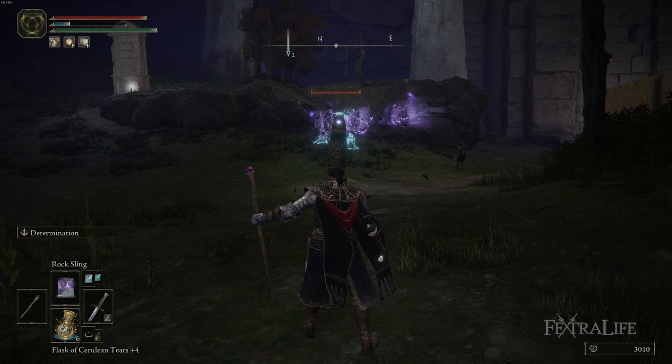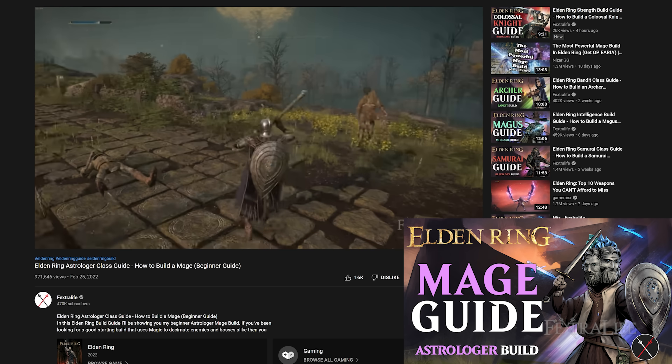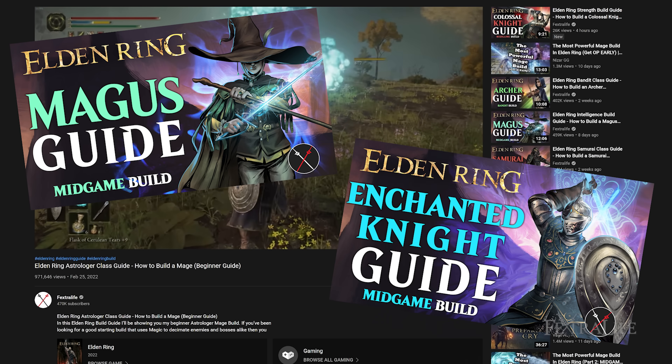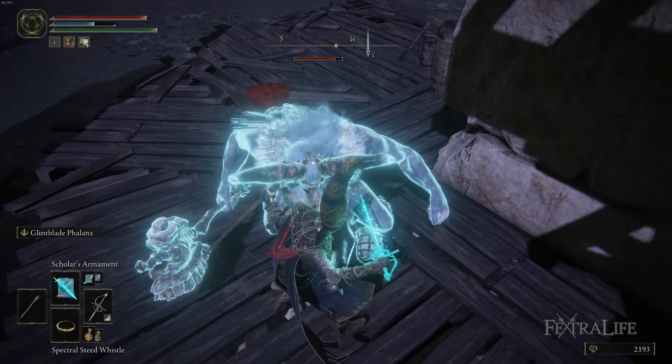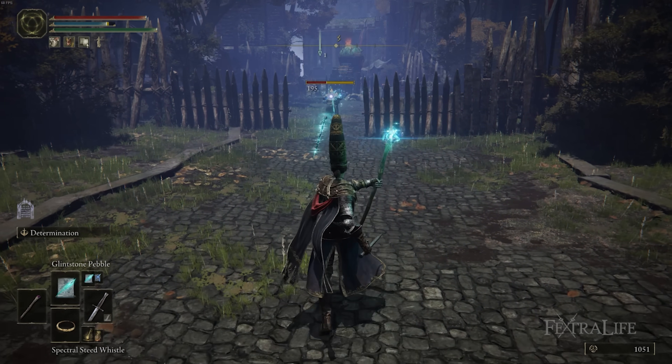In this Elden Ring video, I'm going to be showing you my Sorcerer build, which is an evolution of the Mage build, and is sort of a level 50 build of how you would play a pure mage. I've done videos previously on the Spellblade and Enchanted Knight, which are sort of two melee mage-type builds, but this one is a pure ranged build, and I will show you how it plays around this level.